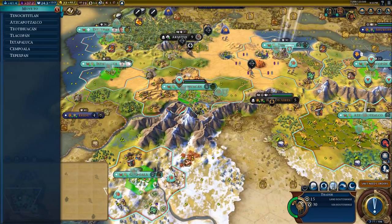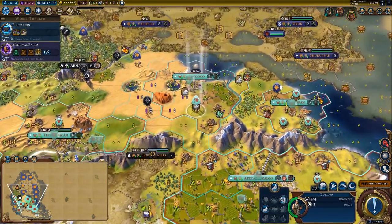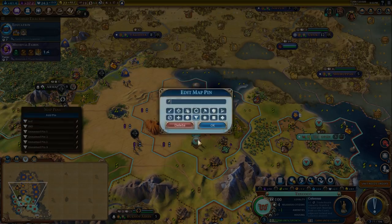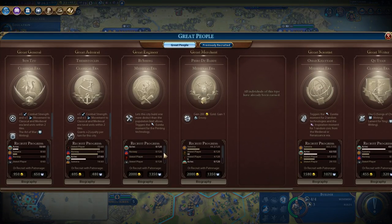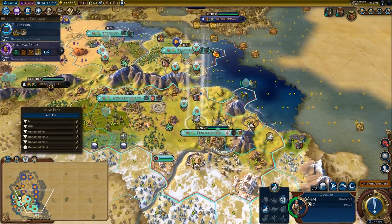This trade route really needs to get over to this city because it has plenty of housing potential but it needs to grow. I think an industrial zone would fit quite nicely here. The reason we're building industrial zones is because we're going for a scientific victory — we are going to want great engineer points and great scientist points as our primary points. Great merchant points are secondary, and tertiary are great generals and great admirals.